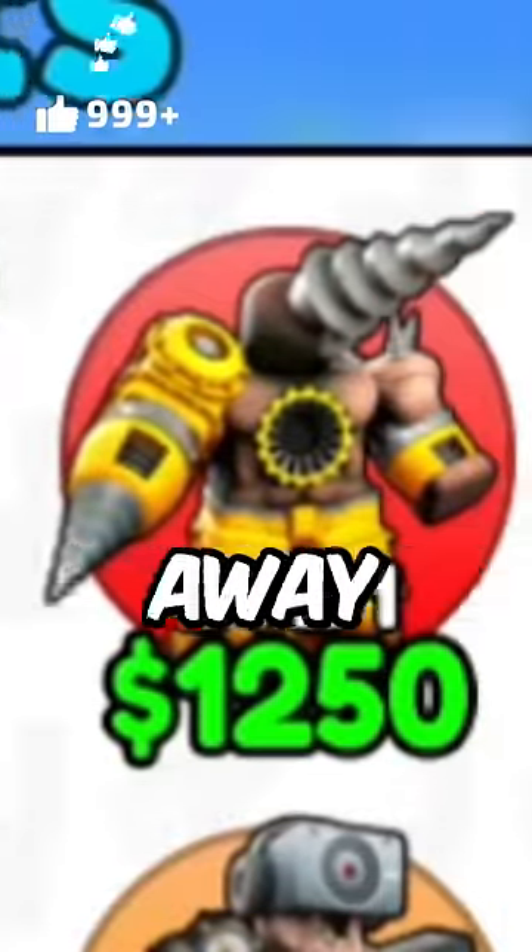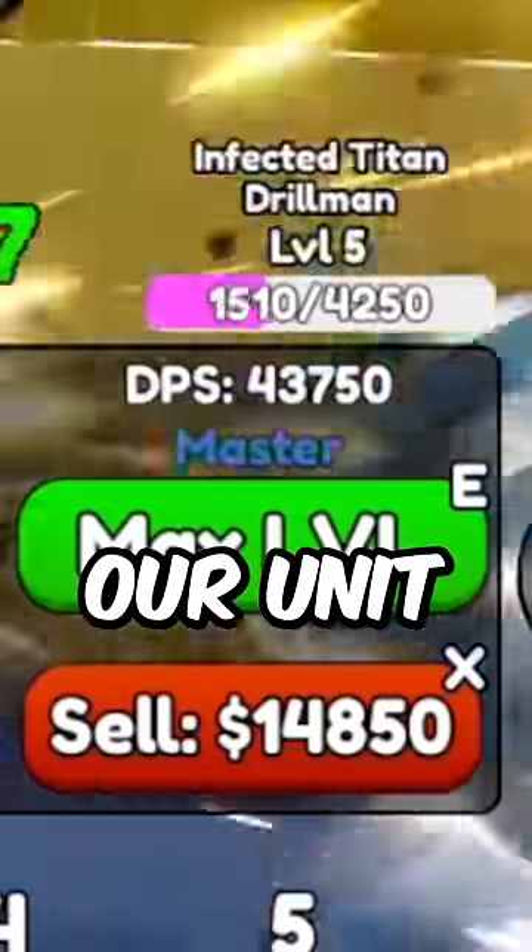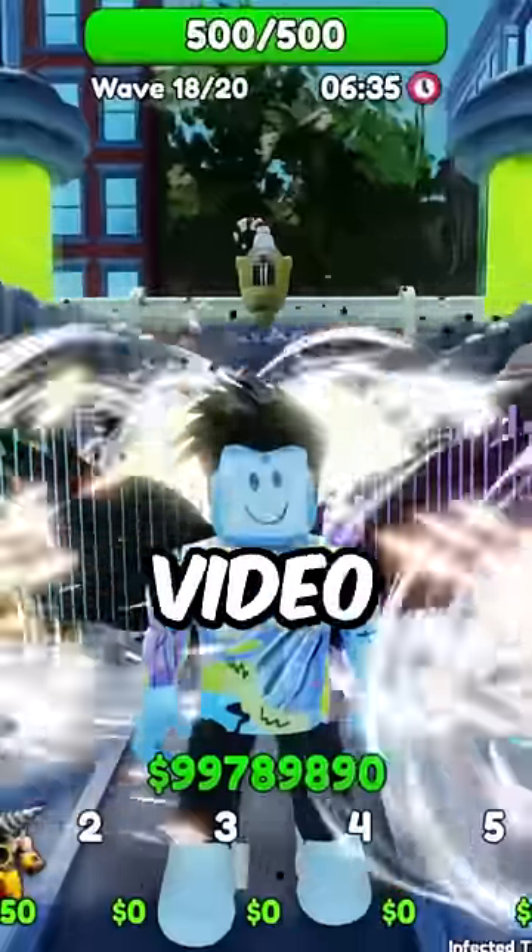Like this video right now if you think I should give away one of my infected Titan Drillman. Okay, let's go and quickly upgrade our unit. While we're getting this to level 10, see if you can find the hidden emoji in this video.